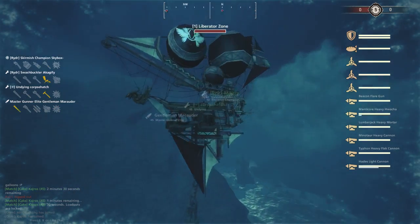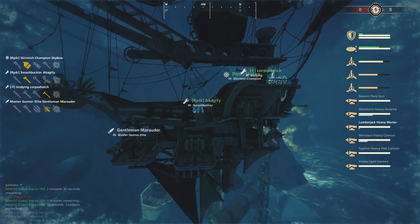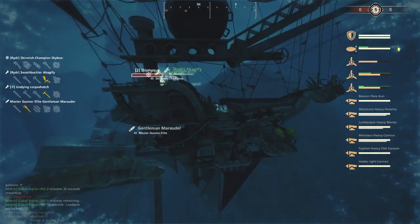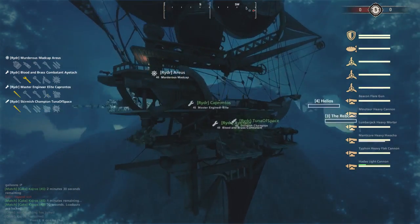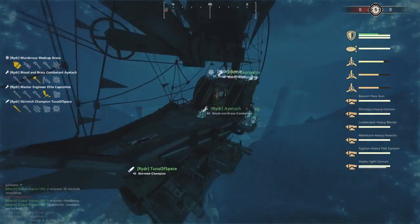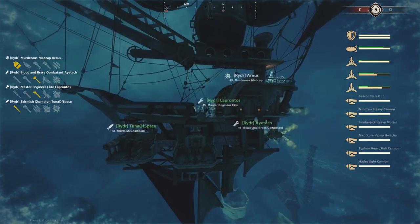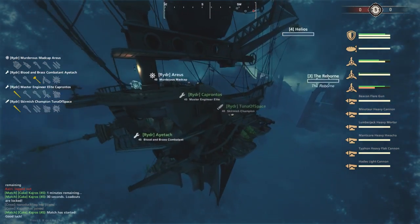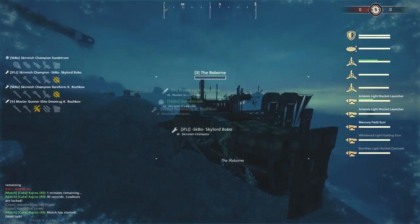First up for the Riders, we have the Liberator Zone piloted by Skybox. It is a meta Galleon: left side Lumberjack, Heavy Flak, and Hades, rear Flare Gun, and right side Minotaur and Watcher. Also for the Riders we have the Dionysus, a Galleon piloted by Arias, with pretty much the same configuration - left side Lumberjack, Flak, Hades, rear Flare Gun, and right side Minotaur and Watcher.